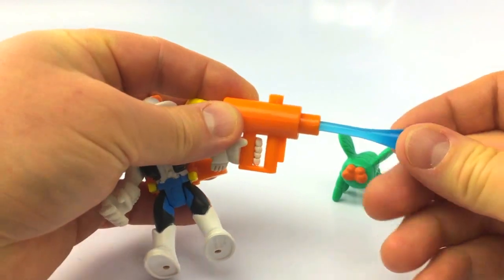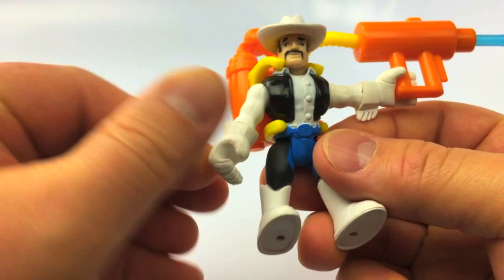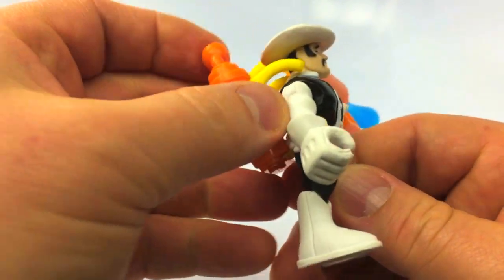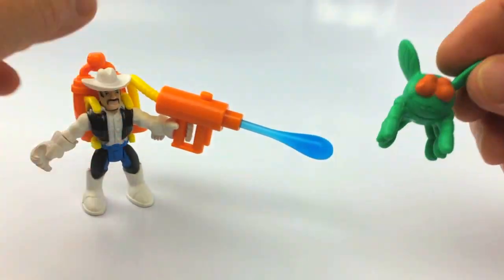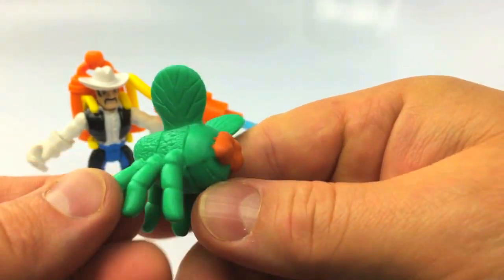Mater, his spray gun is super easy to load — it just clicks into place. Look, his hands move, his legs move, and his head turns back and forth just like that. The spray pack comes right off. Now he's ready for all sorts of things. And check out this creepy crawly flying bug that comes with him!